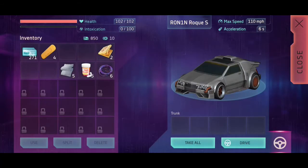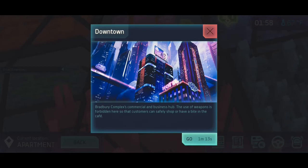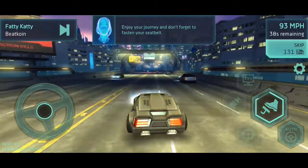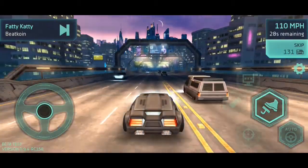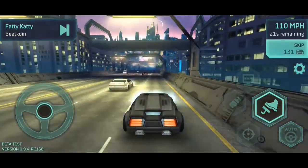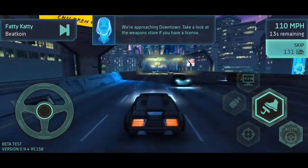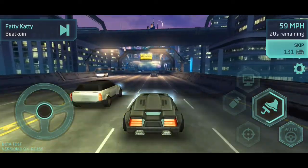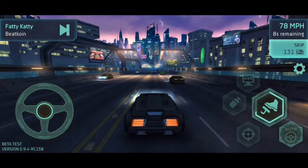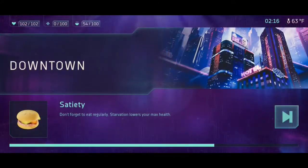Alright, let's get in our cyber car. Entering manual control — it's crazy taxi up in here, driving in the wrong lane. I'm exceeding the speed limit, what are you going to do about it? Apparently I just rub up against the next car and slow down immediately. But we've made it to downtown.